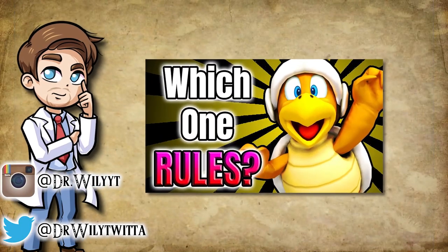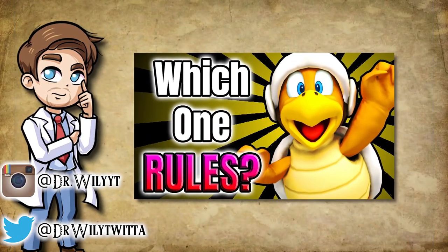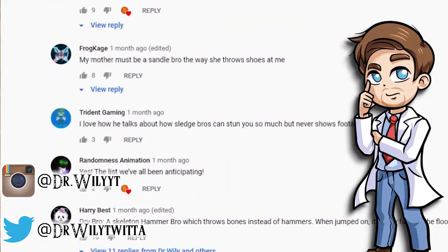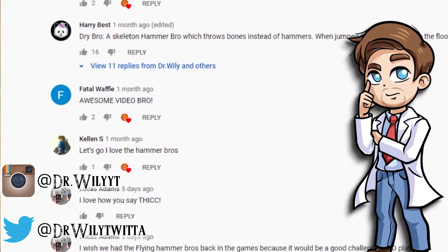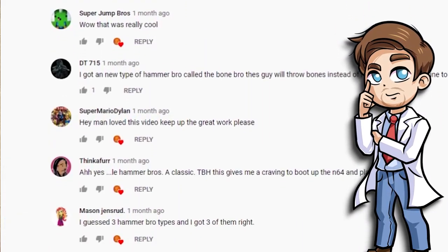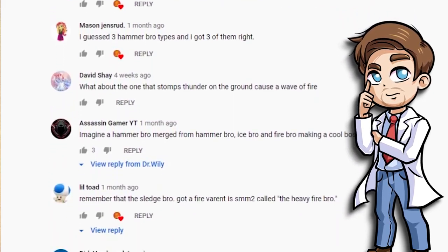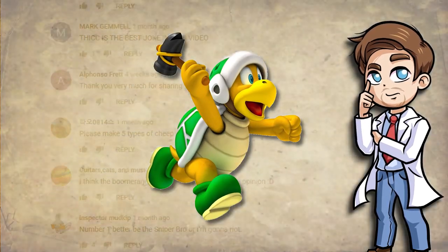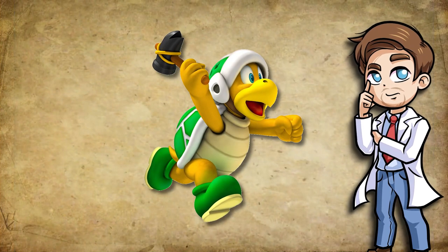A while back, I made a video on the best Hammer Bro type seen in the Super Mario games. And in the comment section of that video, people started talking about potential new types Nintendo could add. And thanks to that, I started thinking, what kind of new and surprising things could Nintendo still do with this enemy? Personally, I think they can do a surprising amount of things with them.